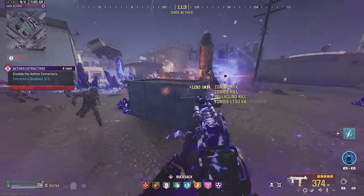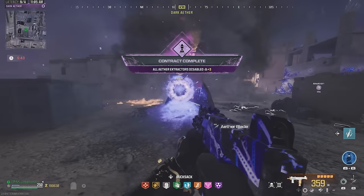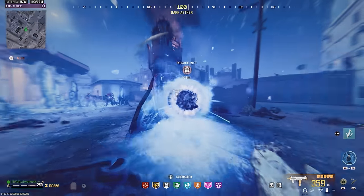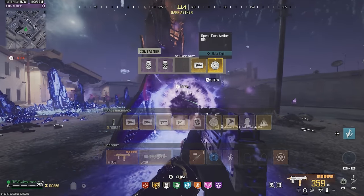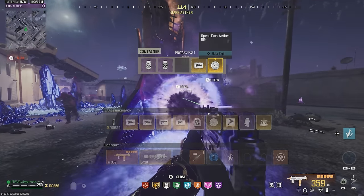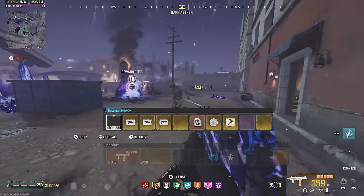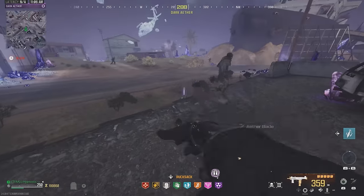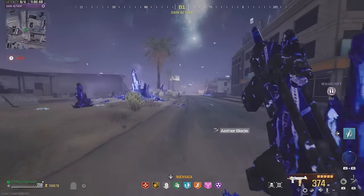For this final one I definitely recommend having Aether Shroud because there's going to be a bunch of zombies still spawning. Pop Aether Shroud and check your reward rift. Aether blade plans, golden plates — I'll take those for sure. An extra sigil. VR11 plans I will not take since I already have two of those. And no Mag of Holding schematic — super unfortunate, but we'll keep trying.